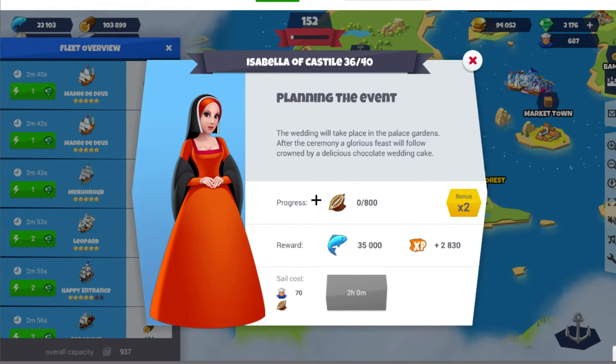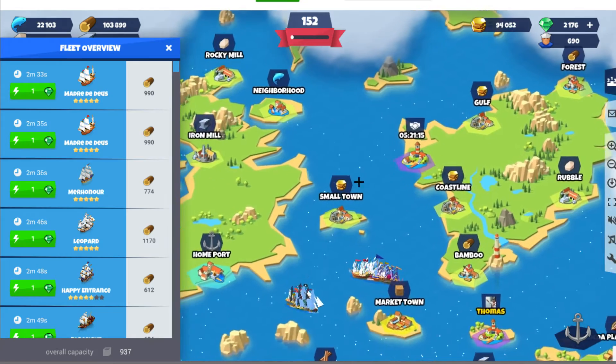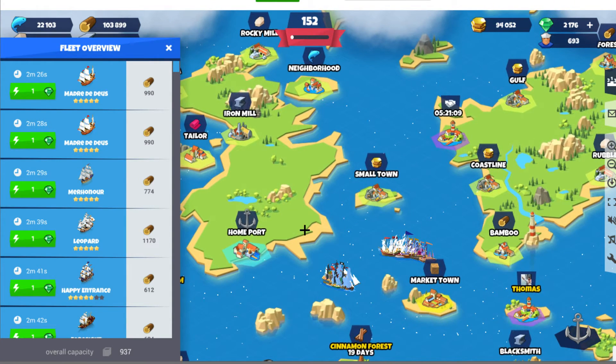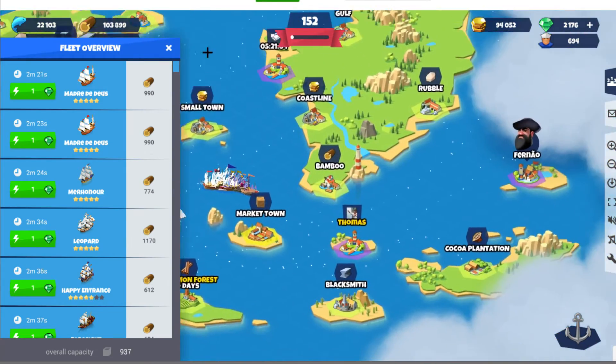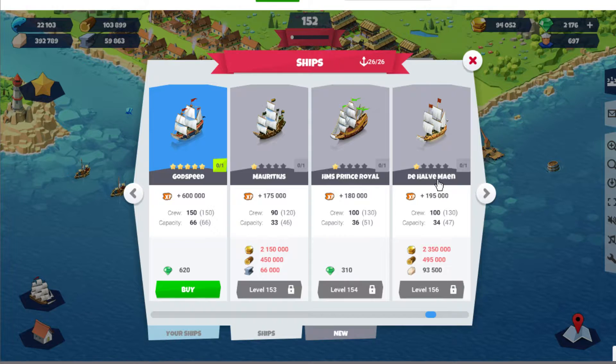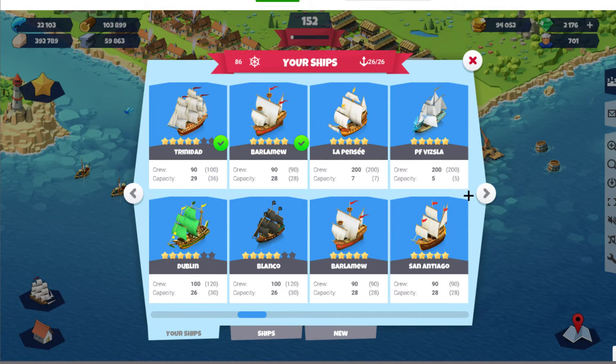The same applies to some NPC mission chains that need crew. Those aren't as urgent since there's no time limit, but when there are time limits on events and they need crew, that's when these ships shine. For lower-level players who haven't explored the whole map — I hope you haven't put these in the museum. You can't take a ship back out once it's in there; it's gone forever. These two ships are very unique in their crew capacity.